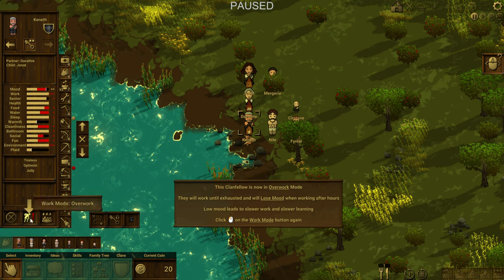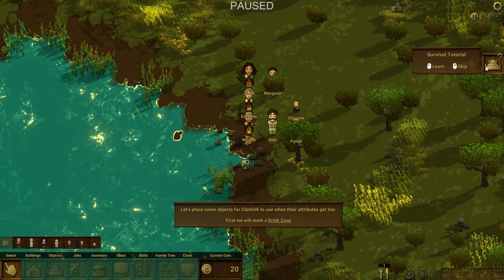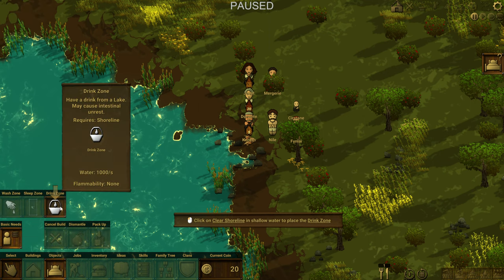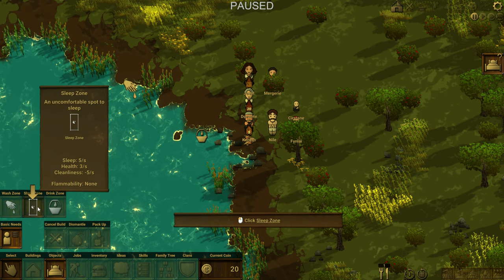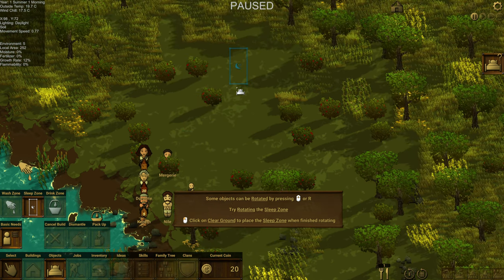Then you can choose their work mode — you can make them overwork, give them time off, or go to normal. That's pretty cool. Now we're going to place a drink zone, marking areas of the water where they're allowed to get drinking water. Then we've got to place a wash zone — okay, here's where we want you to wash. I guess we probably don't want that near the drinking water. And then a sleep zone — even though right now it would just be empty ground, let's tell them to sleep up here.